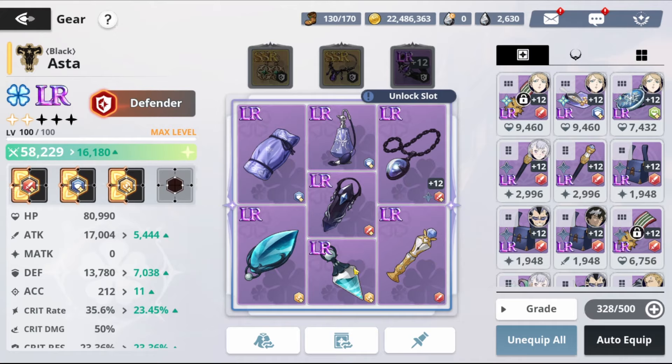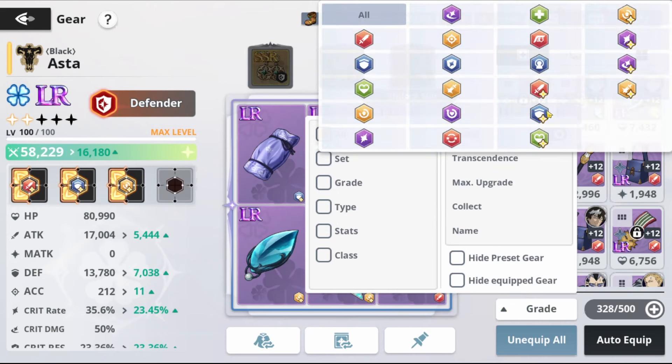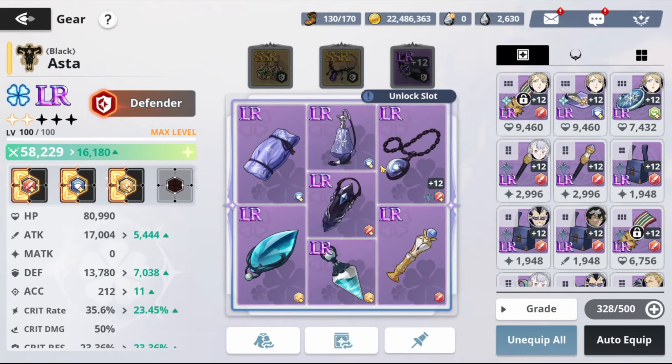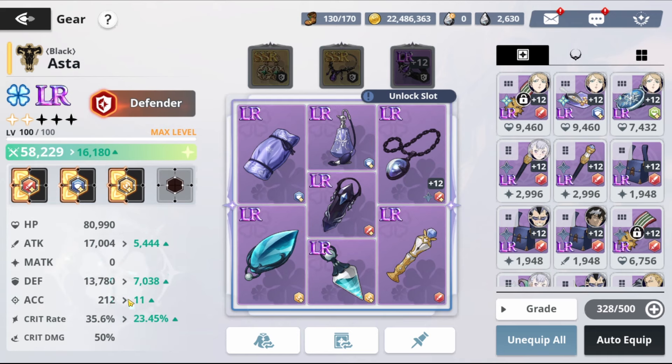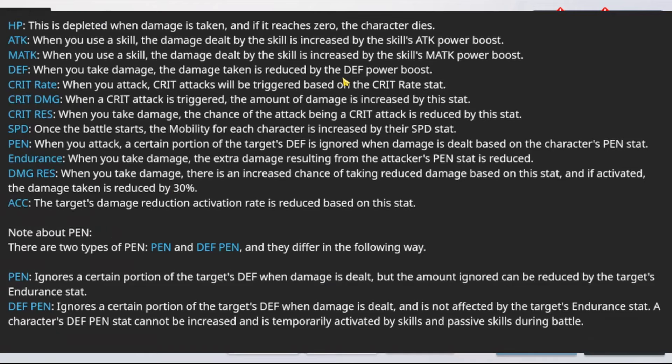Moving to Black Asta. I already have some gear on him: extra attack, extra defense, and extra speed. You can swap speed with HP recovery or more defense, but I recommend keeping speed — the more speed the better, attacking first gives you an advantage. Looking at Asta's required stats: defense percentage, attack percentage, critical res, acc, and critical damage. Everything related to defense and attack is needed on Asta.